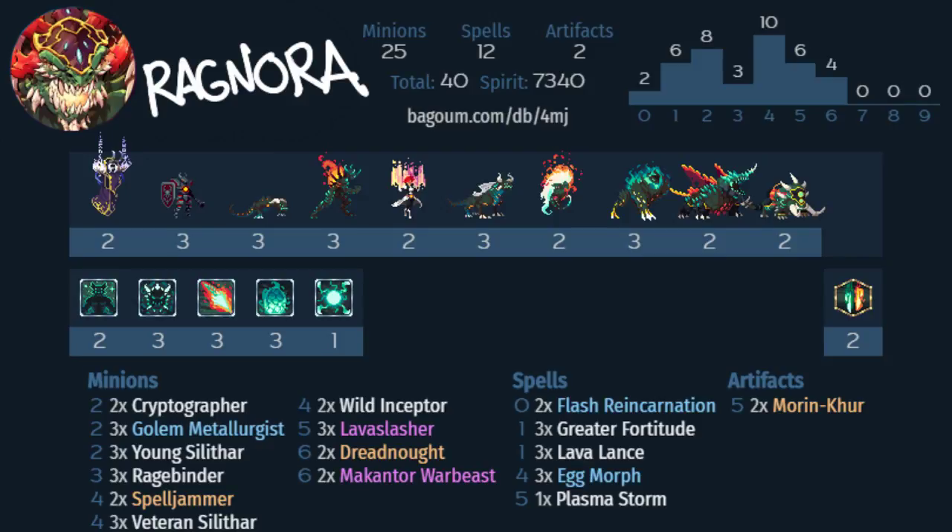You'll notice the Cryptographers in the deck. We did need a bit more early game — with Metalurgis and Young Silithar, that's only 6 two-mana minions, so you'll often miss your opening play going first. What Cryptographer does is, because of the way it accelerates the timer on your Bloodbound spell, you're going to be laying more Ripper eggs. It's almost like when Reva opens with Cryptographer and you have to worry about Heart Seekers way sooner than you're prepared for. We only run 2 copies because we want it in the first couple turns, or in the late game to chain Bloodbound spells and lay 2 eggs. The Cryptographer just puts more pressure on the opponent.